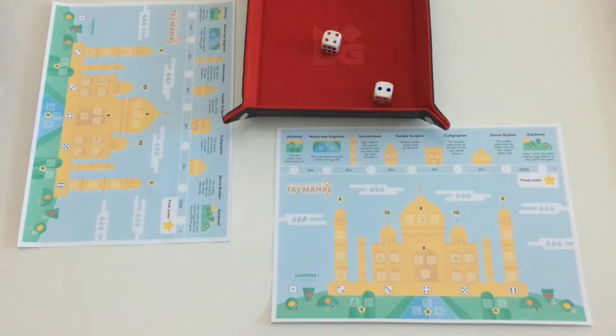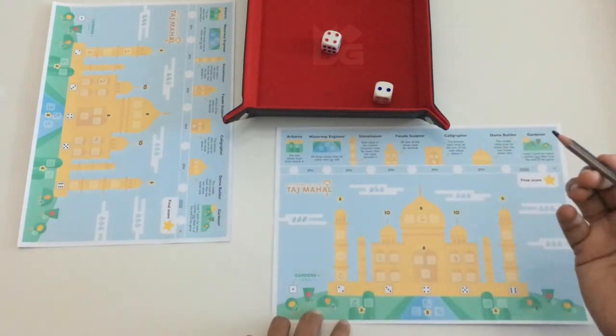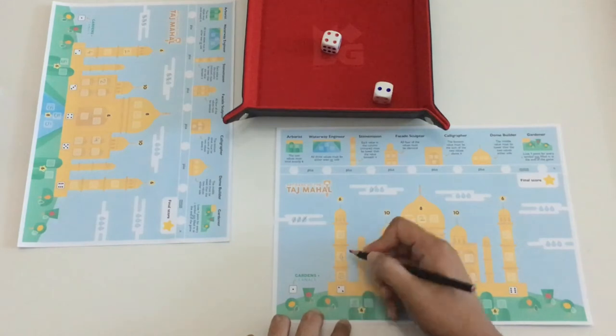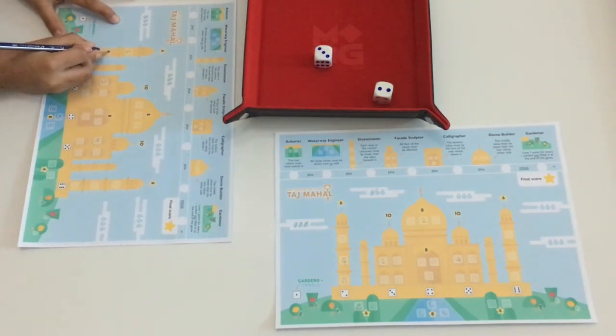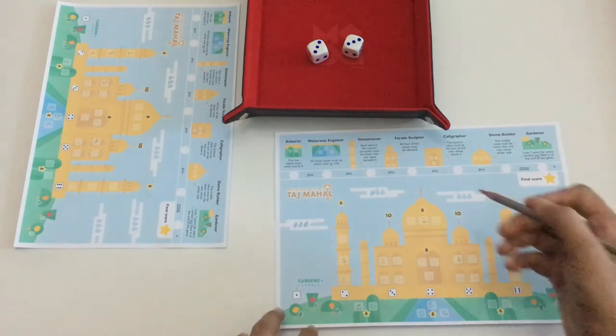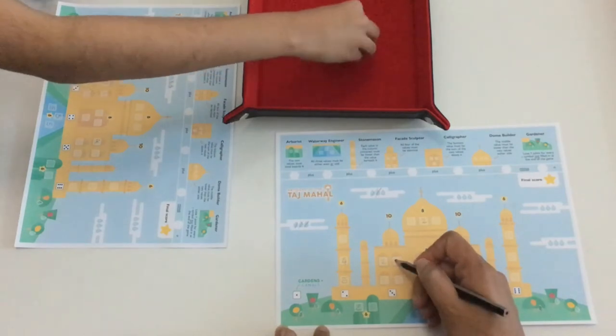The dice come up four and two. In one round my son cannot place a number in any feature. Rather than just crossing off a raindrop, he decides to modify a die value by spending a raindrop — reducing the four to a three — which completes his minaret. In the following round with two threes, I also use a raindrop to convert one three to a two so I can start filling my facade sculptor. My son does the same, cutting one raindrop to change his die value.